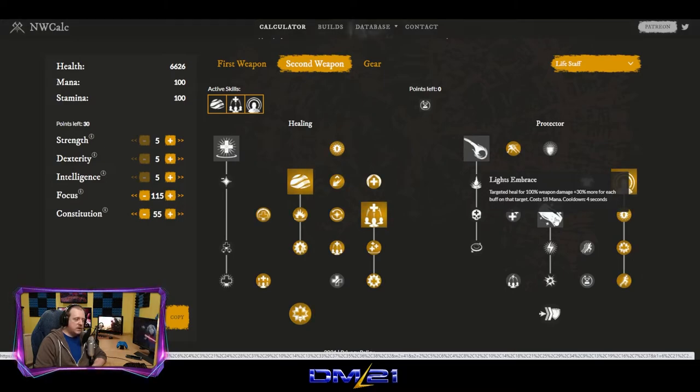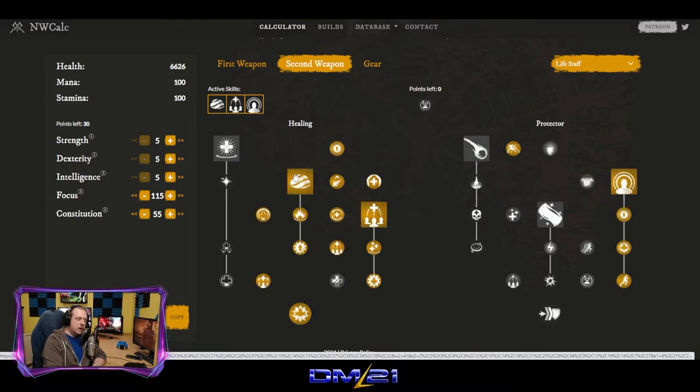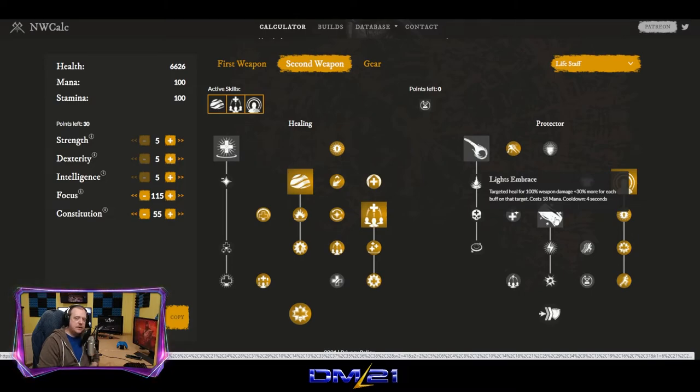Lights Embrace costs 18 mana. It is a single target targeted heal, doing 100% weapon damage healing plus 30% more for each buff on target. With four buffs, it's doing 220% weapon damage of healing — a big single target heal. It costs 18 mana and has a cooldown of four seconds, so it's something you can use very frequently. However, it costs a lot of mana. When you heal a target with Lights Embrace, the target receives 25 stamina — but we're already giving stamina through Sacred Ground. You also gain 1% of your max mana for each buff your target has, so about 4% — it's a pretty weak passive.